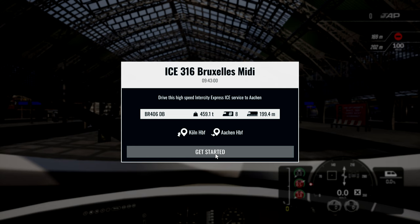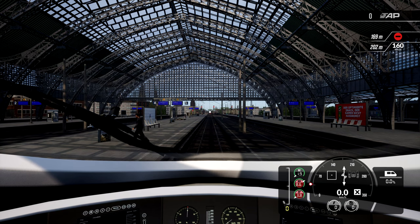So we're going to continue from there. We've done all the scenarios, which is fine, but we're going to drive this high-speed Interstate Express ICE service to Aachen from Köln.